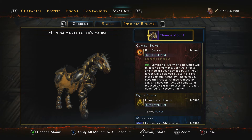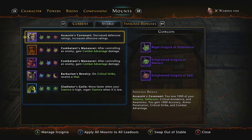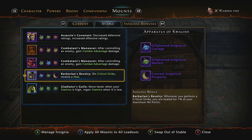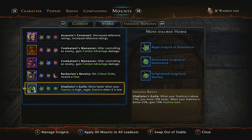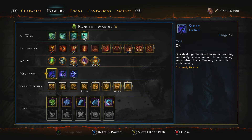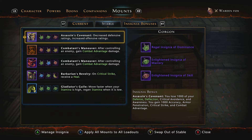For my mount powers I have Assassin's Covenant, Combatant's Maneuver — and another Combatant's Maneuver because they stack, though the second one contributes less; if the first is 30%, the second contributes roughly 15%. I also have Barbarian's Reverie and Gladiator's Guile.